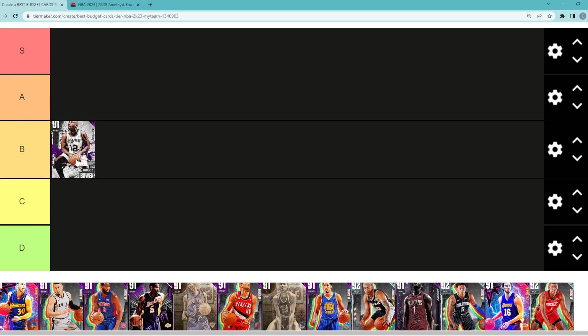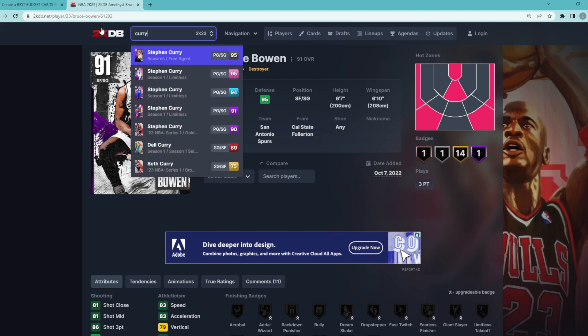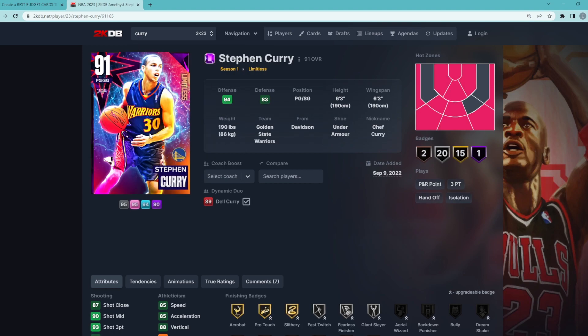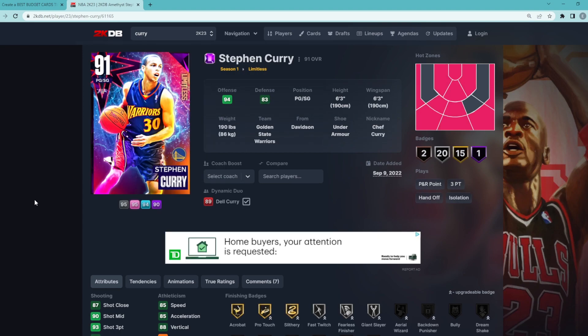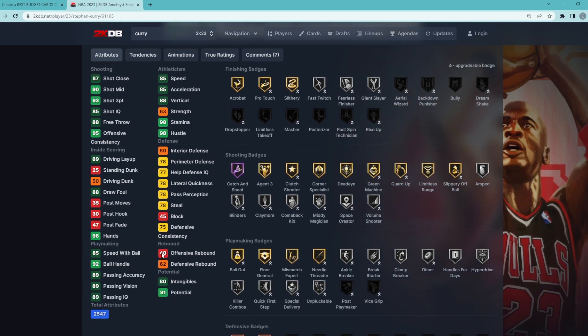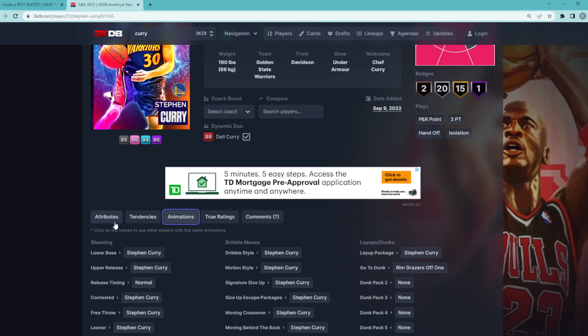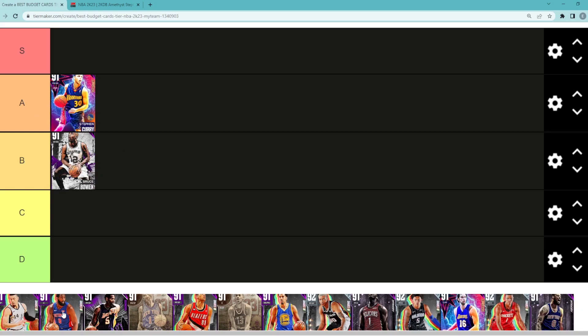Let me know in the comments what are some of your favorite budget cards in the game right now and what you'd change about my tier list. So yeah, Steph Curry here — the Amethyst version — I think he's gonna be A tier. We know what Curry's gonna do: just be a really good three-point shooter. This card's actually really good for offline grinds, clutch offline or TTO offline, just chucking up threes against the CPU. He's 6'3 with a 6'3 wingspan — 93 three-ball, 90 mid-range, 85 speed, 85 acceleration, 92 ball handle, 85 speed with ball. He's got one of the best dribble packages and jump shots for a point guard, so Steph Curry is definitely A tier.